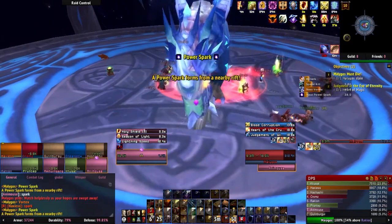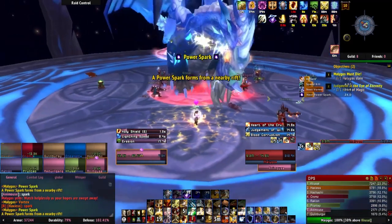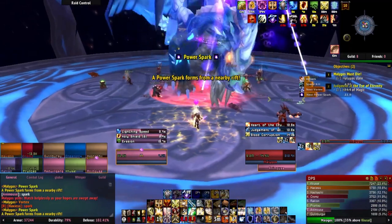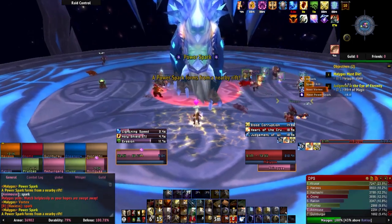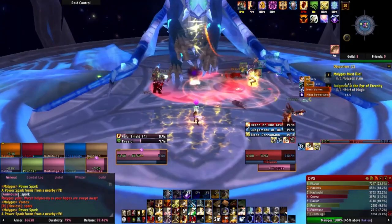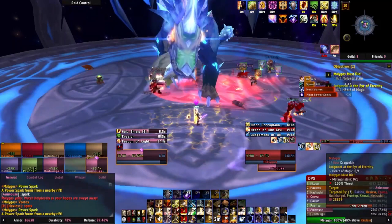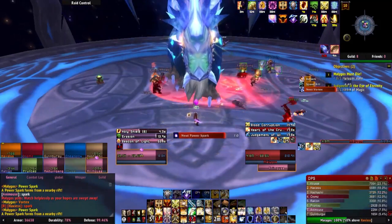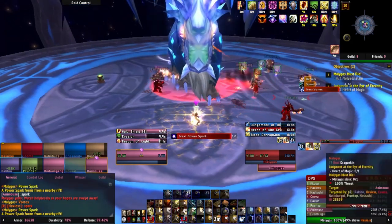Power Sparks can be rooted, snared, stunned, and even death-gripped, so be sure to use all your abilities to make sure these sparks do not reach Malygos. This 50% damage buff also stacks, so ideally use Death Grip to position the spark right where the last one died, then root or stun it and burst it down. These sparks don't have a lot of HP, but they move pretty fast, so you'll need to quickly react once they spawn.